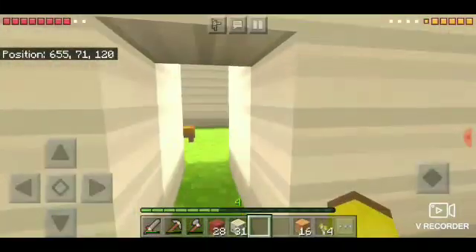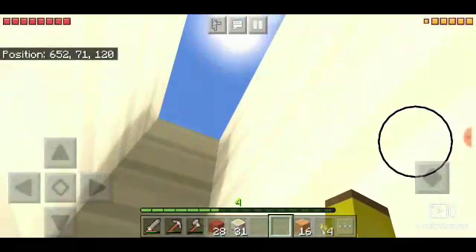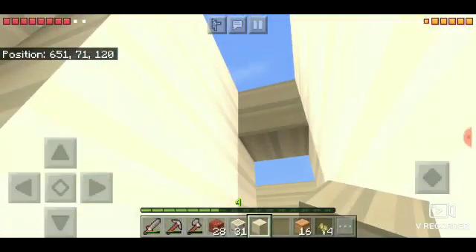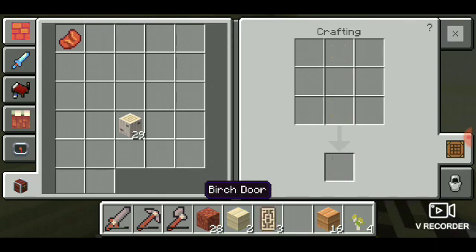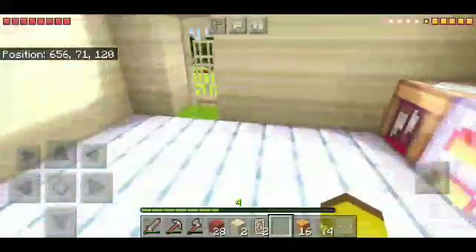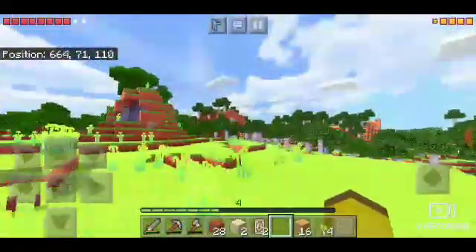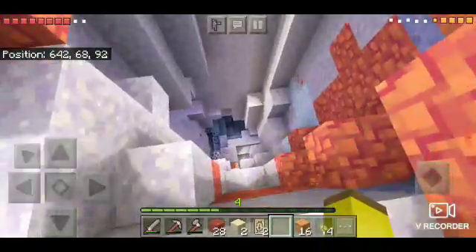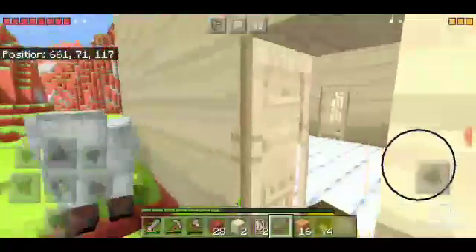We're gonna be working on the house today — I'm going to be finishing the flooring and starting on the roof, because I think this is a pretty good height. Let's make a door for my room. I love this texture pack, it's so adorable! Let's go see the animals — oh my goodness, so cute. I'm gonna go mining today too. Oh, there's iron right there! Let's work on the house base first, then go mining and hopefully make some armor.